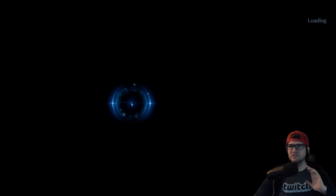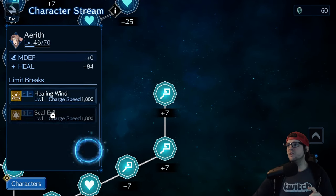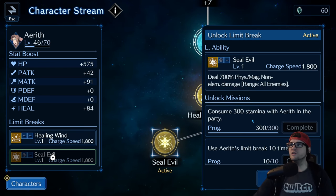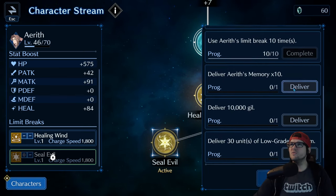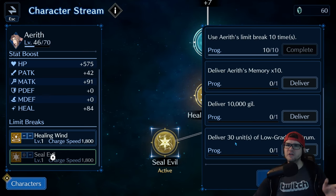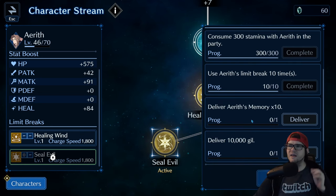Each character in the game currently has two limit breaks, and to unlock them you have to meet specific requirements. For instance, to unlock Seal Evil with Aerith, you have to consume 300 stamina with Aerith in the party, use her limit break 10 times, deliver 10 Aerith memories, 10,000 gil, and 30 units of low-grade electrum. Gil and electrum you'll have plenty of, but memories are always going to be in short supply.